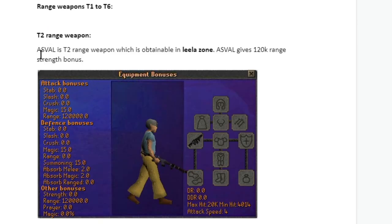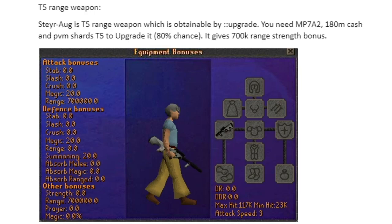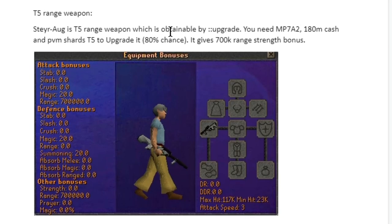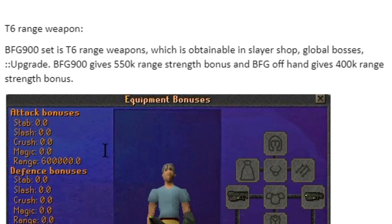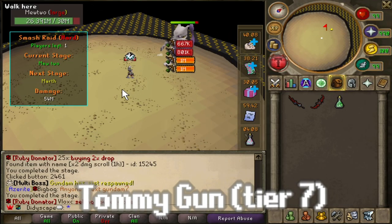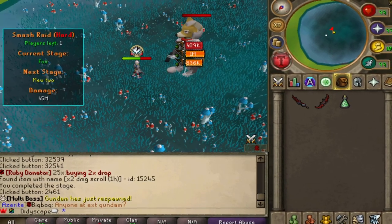We skip tier 1 range weapon and go straight to the Asphal at tier 2, obtained through Leela Zone, giving 120k range strength bonus. The MP7 is tier 3, obtainable through colon colon upgrade or from a $1 casket — the most common drop from them — giving 200k range strength bonus. Tier 5 is the Slayer Org, obtainable through colon colon upgrade. You need an MP7, 180ml cash, and 50 PVM shards tier 5 at an 80% chance, giving 700k range strength bonus. Moving on to tier 6, the BFG 900 — obtained through the Slayer Shop, Global Bosses, or colon colon upgrade — gives 550k range strength bonus, and goes hand in hand with an offhand giving an extra 400k. Tier 7 range is the Tommy Gun, giving an outstanding 1,000,000 range strength bonus. To obtain it at 80% success rate you need to sacrifice a BFG, a BFG offhand, 1 QT cash, and 150 PVM upgrade shards. Big, big grind, but it's so worth it.